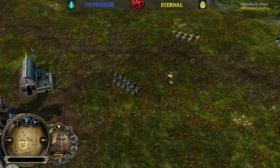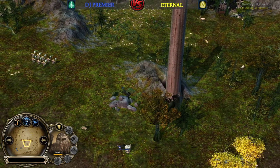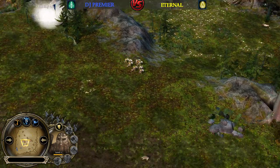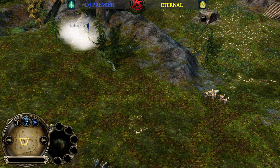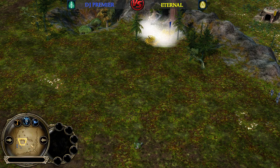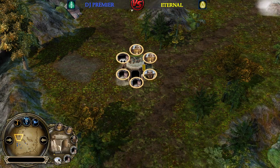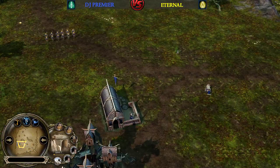Eternal now has to be careful. You can try to save those units — they are really close to hitting level 2, which will give them the chance to heal up again. There is a Malone Tree coming up now. There is also a Mineshaft here from Eternal and another one, so he has two Mineshafts on both side lanes.